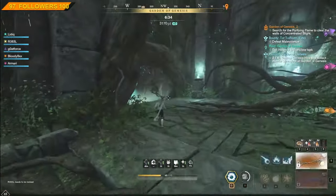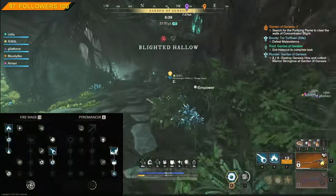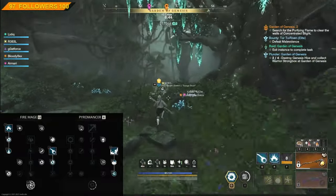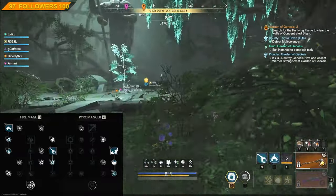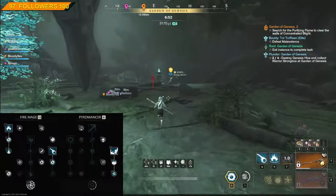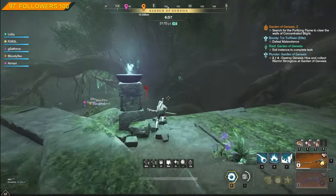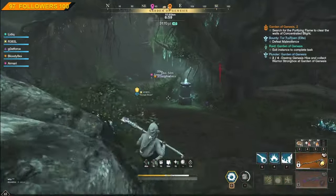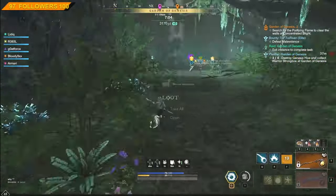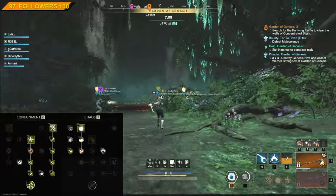Looking at the skill trees: on the Fire Staff I'm going with Pillar of Fire, Fire Bow, and Burnout. Many of you might ask why Burnout when Flamethrower deals way more damage — that's true, but in this weapon combination you are switching between the two weapons too frequently, so you're not left with enough time to use Flamethrower. If you want to focus mainly on Fire Staff, Flamethrower would be a nice addition. On the Blunderbuss, I'm going with Cloud Shot, Azo Trapnel Blast, and Grenades.